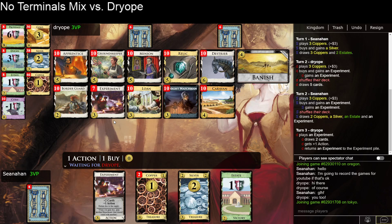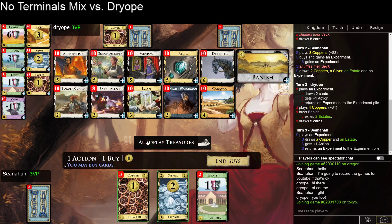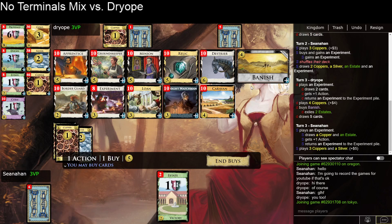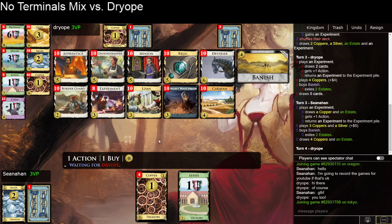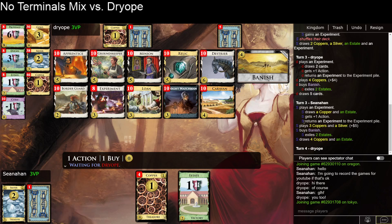I wonder if you play with minions in this deck. I think because you're buying estates with your groundskeepers. So this is five — next turn is going to be experiment, four coppers, estate. I think I'm going to go ahead and banish two now. I think that accelerates me the fastest. This is a little bit sad, but I can get two more experiments and then maybe banish a bunch of coppers next turn. They were able to play one experiment and banish two estates. The last card of my deck is an experiment — given this pause, it feels like they had the same situation.